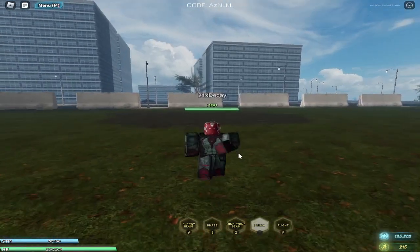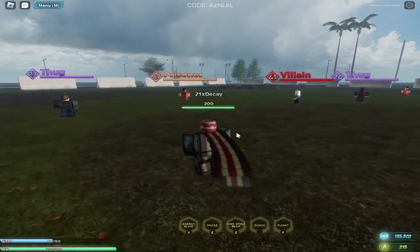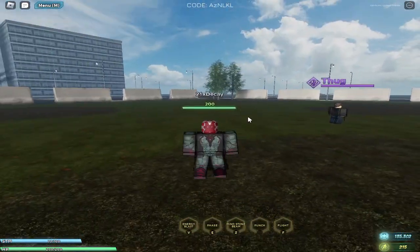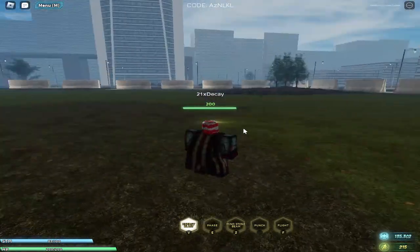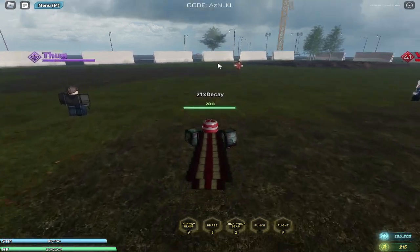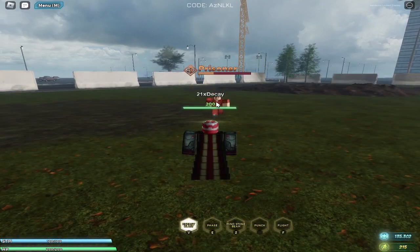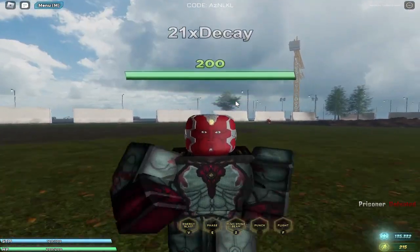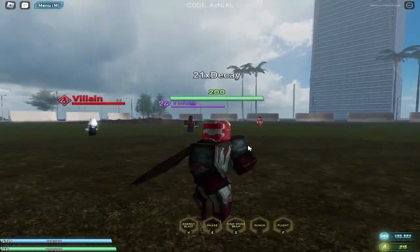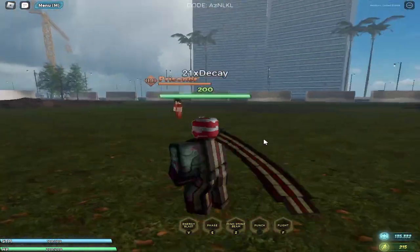Vision's punch is just a normal left-click and doesn't do much. His main attack abilities are more interesting. Hold V for Energy Blast — it charges up in his head, then aim with your mouse and release. The cooldown is about one second, which is very good. It completely obliterates prisoners.